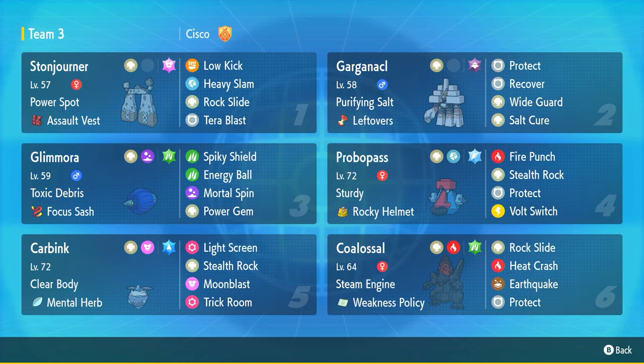What's going on guys, Cisco here back with some VGC double battles. Today we've got a team based on different rock formations. We've got Coalossal, based on a barrel of coal; Garganacl, demonstrating the different layers of sedimentary rocks; Probopass, based on the Maui statues in Easter Island; Stonjourner, based on Stonehenge; Carbink, believed to be based on the mythical creature carbuncle with gemstones growing out of its body; and finally Glimmet, made of terra crystals.